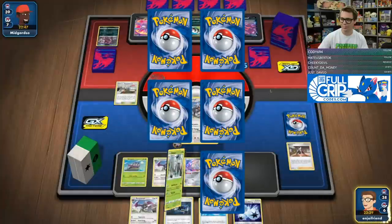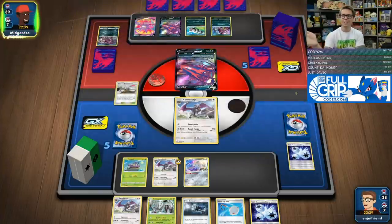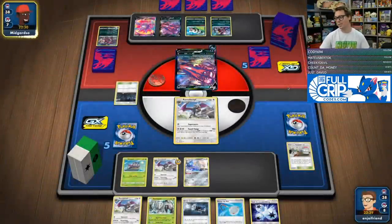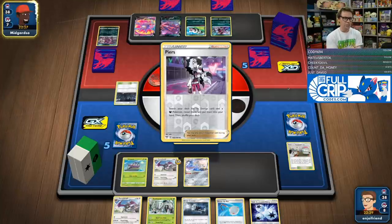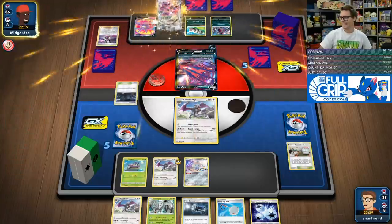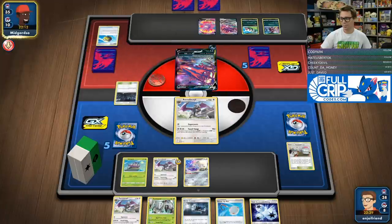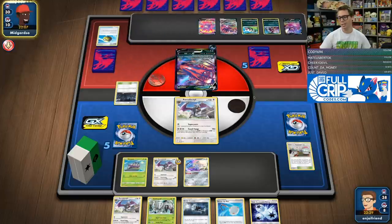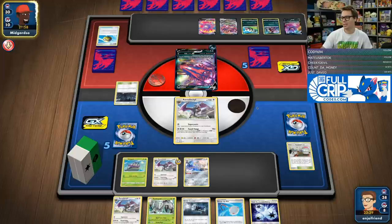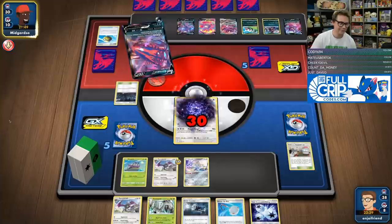Great Catcher is not looking as strong as Boss here. We were playing the three Boss, one Great Catcher with the Eternatus matchup in mind, knowing that our game plan was probably going to consist of gusting up a bunch of Crobats and knocking them out. But the Great Catcher is so good against ADP decks — you can bring up Arceus Dialga Palkia and soften it up before they GX. They've got the energy. Are they going to go for Power Excel this turn?